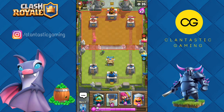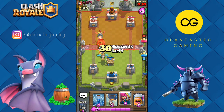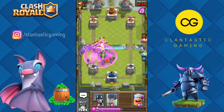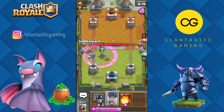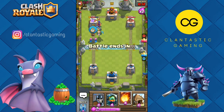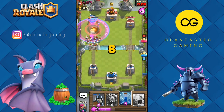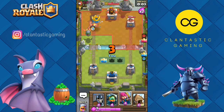He's going with balloon again — inferno dragon for this balloon. Archers ready for his inferno dragon. Zap this minion horde, archers here. It's time to go in for the final push — lumberjack, balloon on top, fireball ready for anything. There goes the fireball. Zap this skeleton army. Archers for this inferno dragon — the tower goes down.